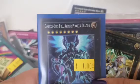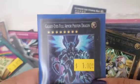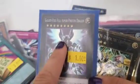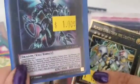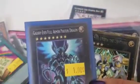Galaxy Eyes Full Armored Photon Dragon — you have to combine this card with Galaxy Eyes Photon Dragon or Neo Galaxy Eyes Photon Dragon. The armor will put his level up to 4,000, I think.